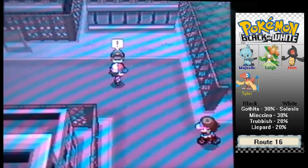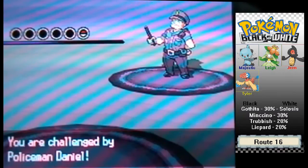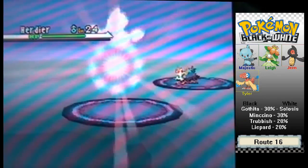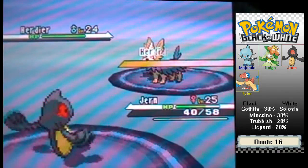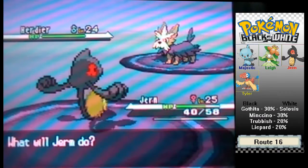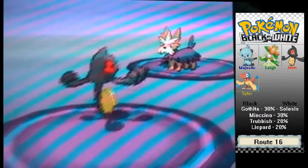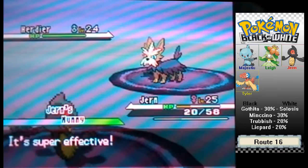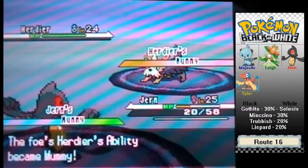We're going to start off here with a police officer. His name is Daniel. He's got a Herdier. I like to say Herdier. We actually have Germ out. This Herdier probably has Bite or Crunch or something like that, so I'm going to burn it and then get out. Yeah, Crunch. I didn't do too much, but now it has Mummy instead of Intimidate, which is kind of pointless now.